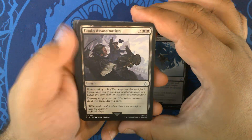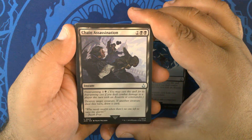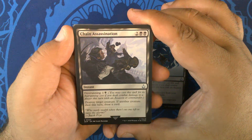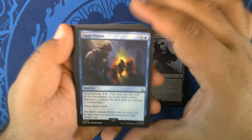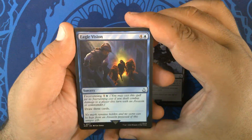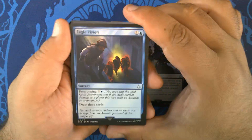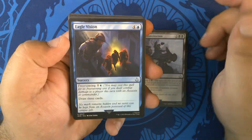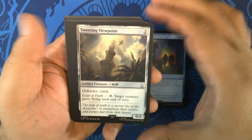Chain Assassination — two black black instant, free running for one and a black: destroy target creature. If another creature died this turn, draw a card. One of those. Eagle Vision — four and a blue sorcery, free running for one and a blue: draw three cards. Man, they really pushed the free running stuff. One of those.